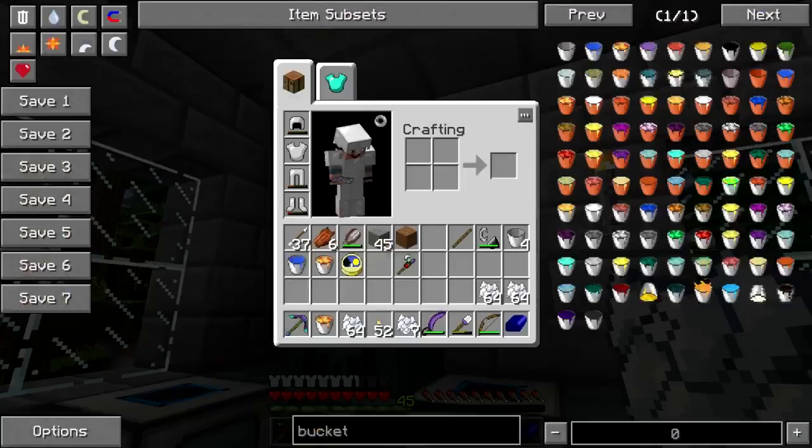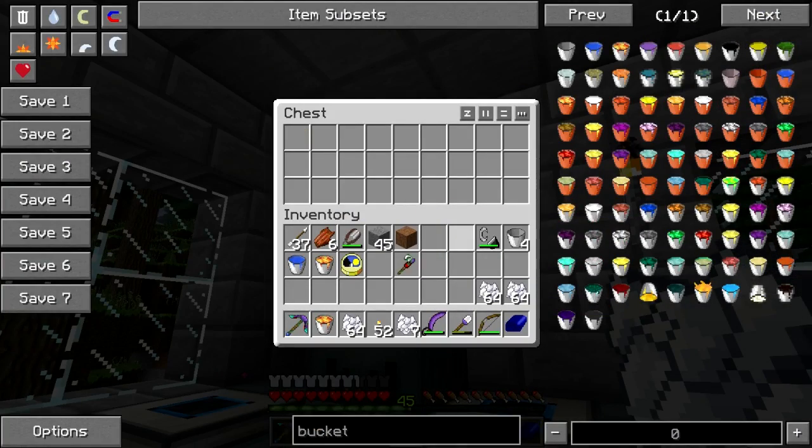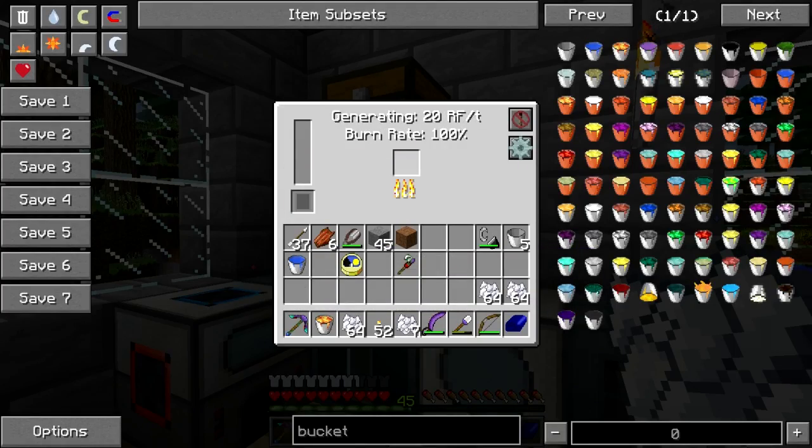Oh crap, are we running out of power? Do I have anything combustible other than a stick? I can throw a bucket of lava in there. There we go.